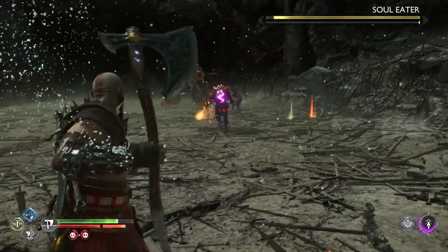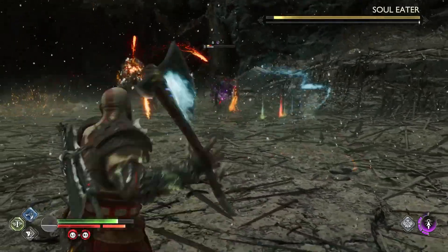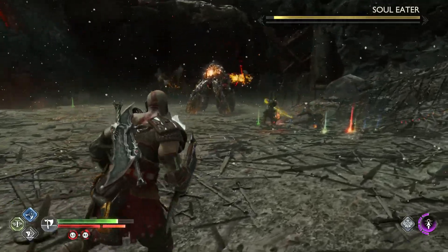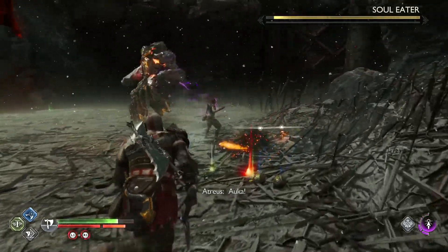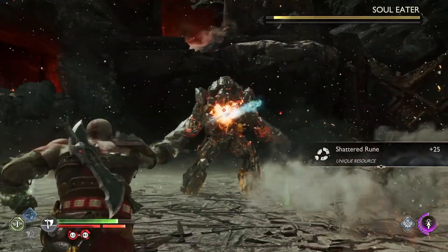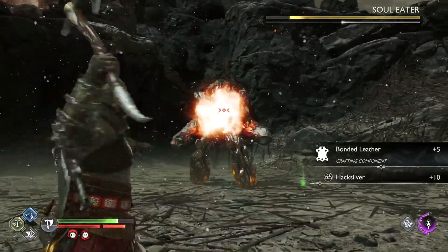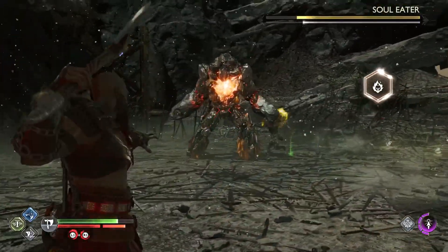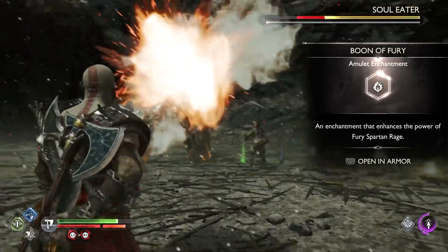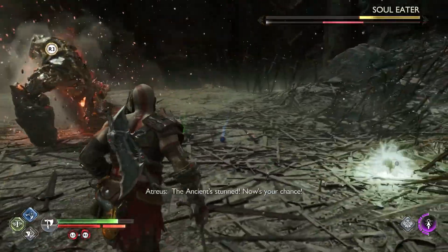Almost done clearing the mobs. Still doing the eruption thing, so keep an eye on the boss. Once the mobs are cleared, use the same tactic as we did with the first Soul Eater. It doesn't have laser beams, so thank goodness for that. But be careful — if you get too close, it will do a stomp with a pulse on the ground that can explode and does a lot of damage.